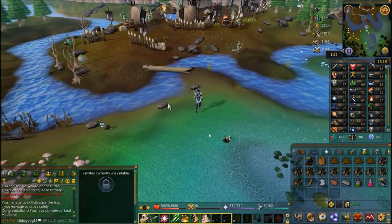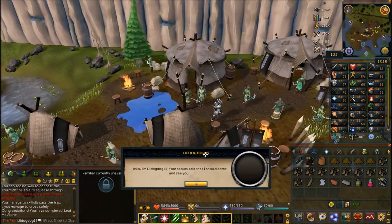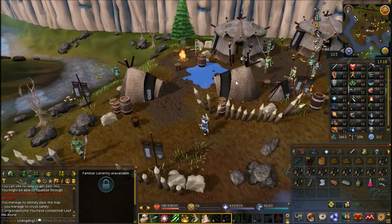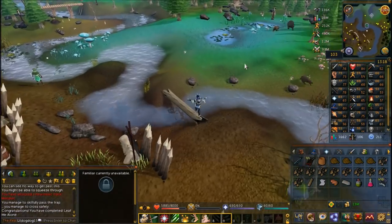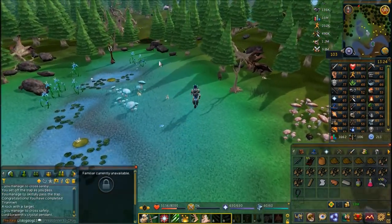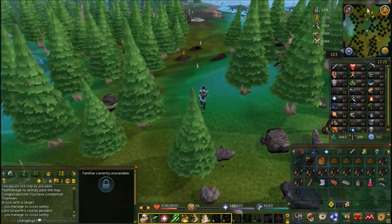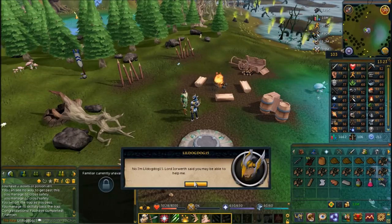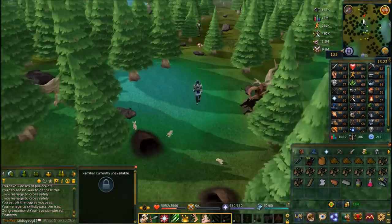Cross the log balance and you'll be in the elf camp. Lord Iorworth is located on the eastern side of the camp — speak to him and he'll have you go meet his elf tracker, who is just to the south. Cross the log balance again, avoiding the leaf trap you used to enter the elf camp. Walk south toward the lodestone — there are no more traps between you and the elf tracker. Click on the lodestone to discover it for later use in the quest. Speak to the elf tracker; he'll ask if you have anything to prove your cause. Say no and go back to Lord Iorworth to get a crystal pendant.